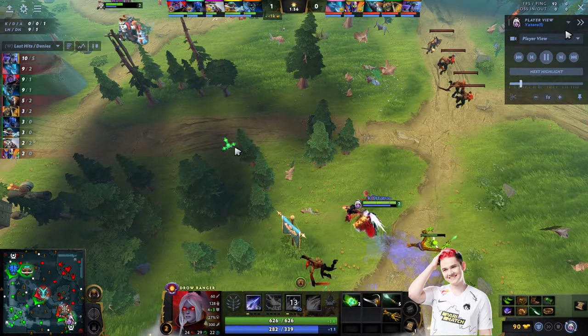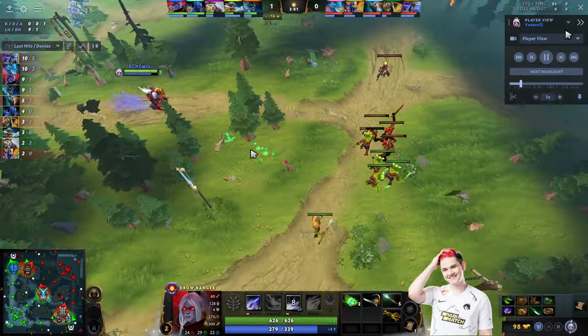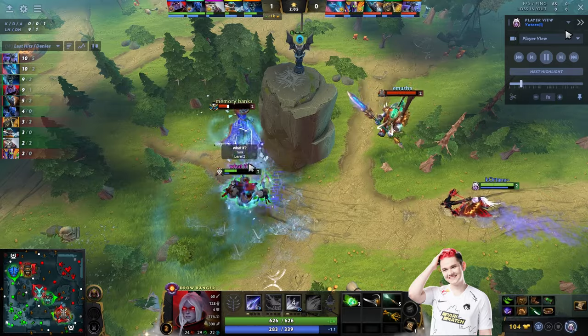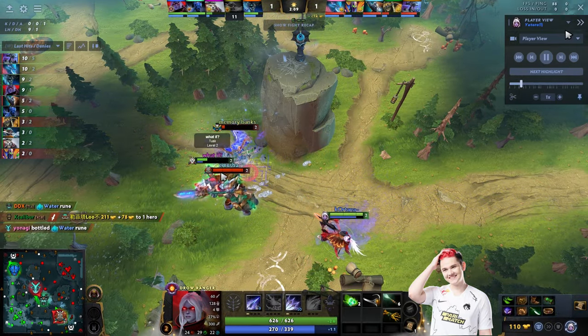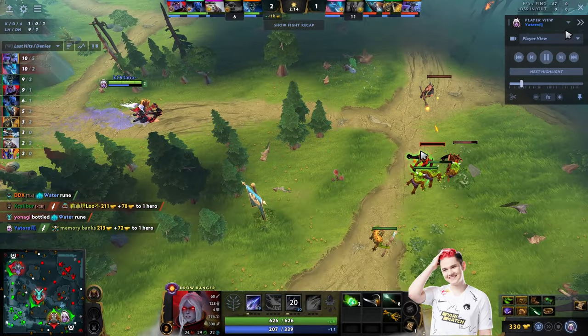The neutral camp spawn time is approaching so Rubik wants to block the small camp. He's at half HP though and misses the Telekinesis, which means Rubik has no stun. This allows Yatharo and Task to fight Rubik back without worrying about getting lifted to the cliff.